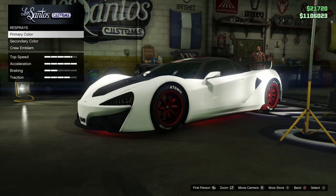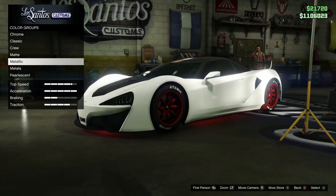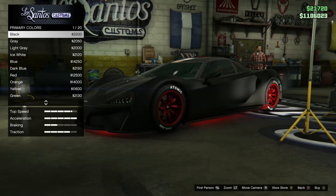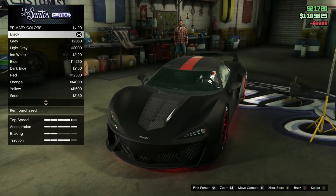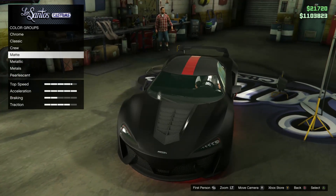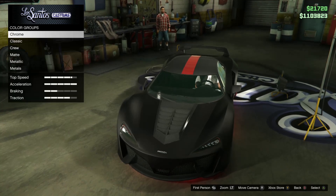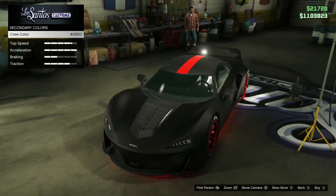You go to Respray, pick your primary color. You go to Matte, then black — but you can pick the color that you want. So if you want yellow, just pick yellow. My secondary color is Crew.